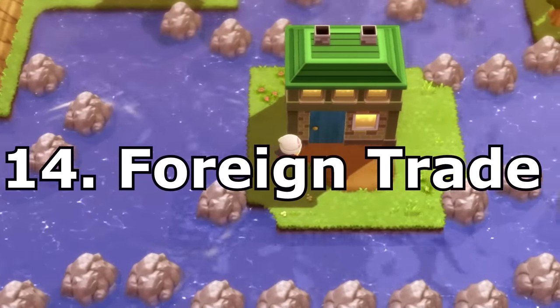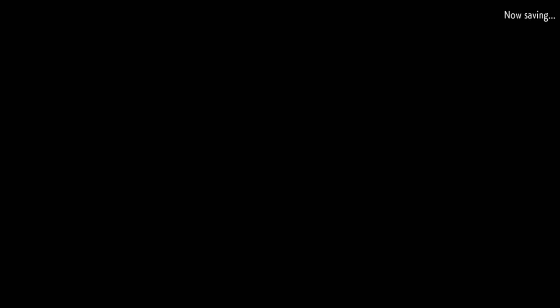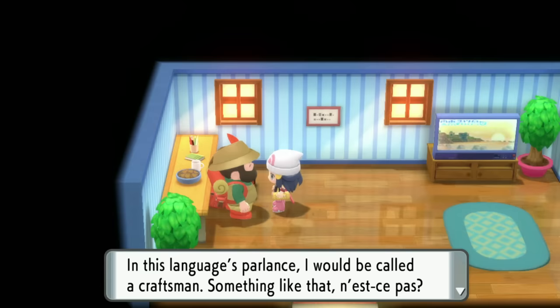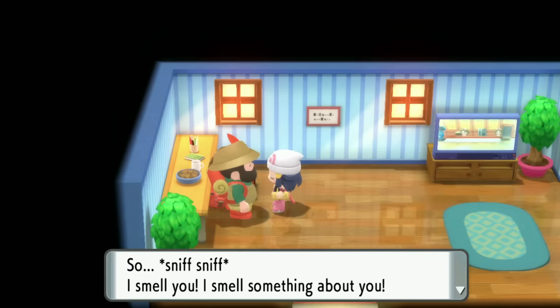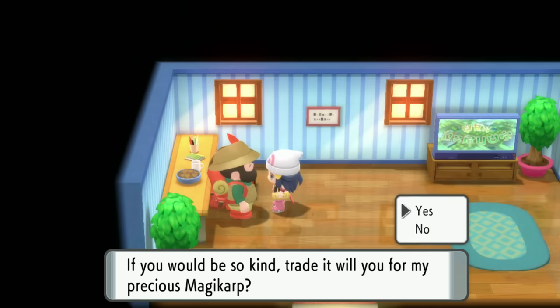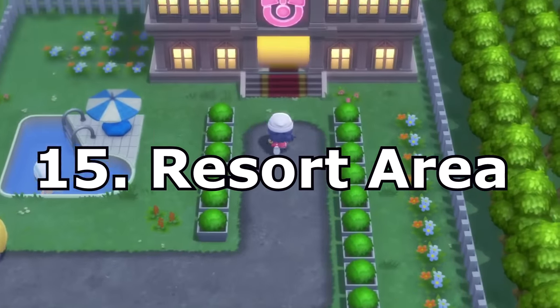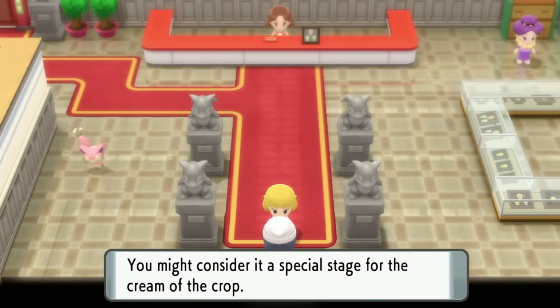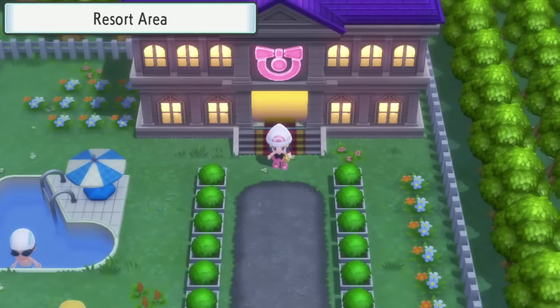While exploring routes in the Battle Zone area, you'll also come across a house on an island where a foreign guy wants to trade you a Magikarp for a Finneon — you can do that if you want a foreign Pokémon. Next up is the Resort Area, visible in the lower right of your Battle Zone map. You're going to need 10 Ribbons across your entire team to access it. Inside, you can pamper your Pokémon to increase their friendship and buy expensive ribbons — though it'll cost you 999,999 of the game's currency. Good luck.